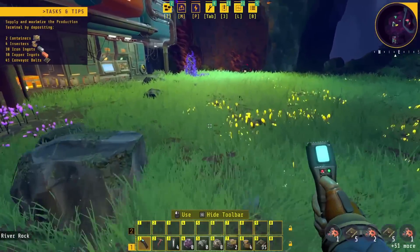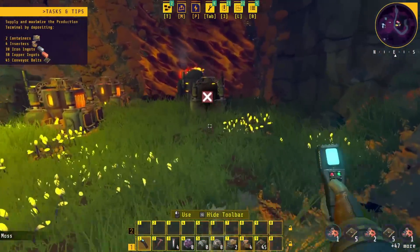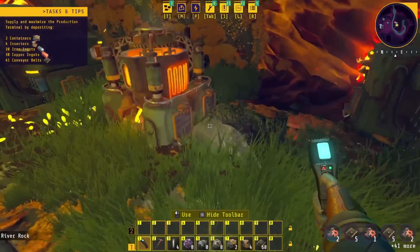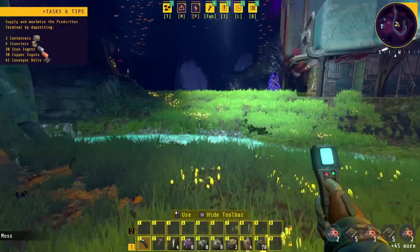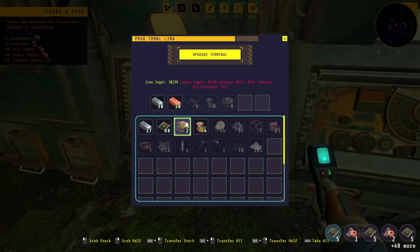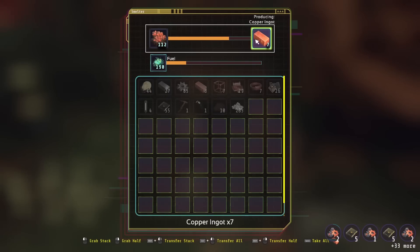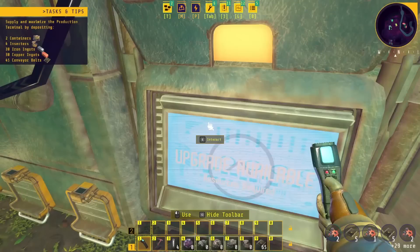Do we have everything we need? We are short on a few conveyor belts — that requires a little bit more copper. We have a raw resource shortage — that's code 1327-alpha. Let's make a few more conveyors. Let's go ahead and toss everything into the computer and we should get ourselves a big gun. 30 iron ingots, a little bit more copper needed, two more containers, four inserters, and 45. Let's go grab a little bit more copper — copper needs a little bit more love. We're done.